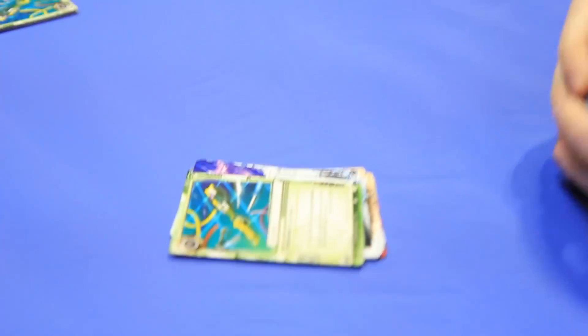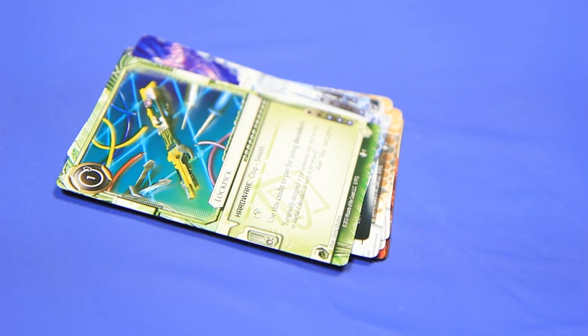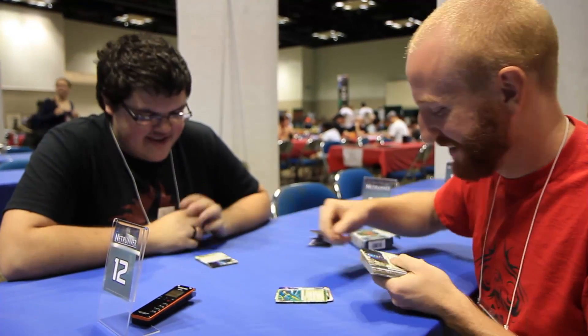Lockpick - hardware for shapers, one cost, stealth. One recurring credit for using decoders. This does not work with Dagger, but it's solid. This is shapers shaping up to be exactly what this is - efficient. Three influence as well.